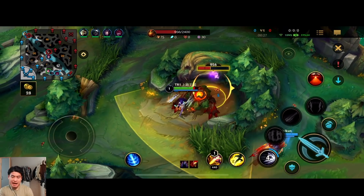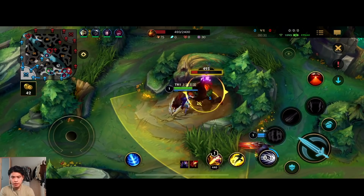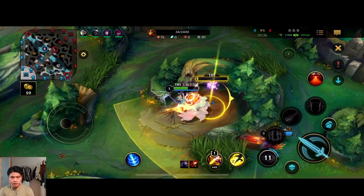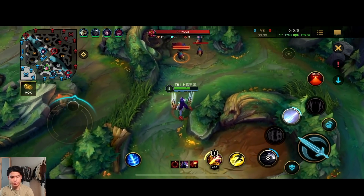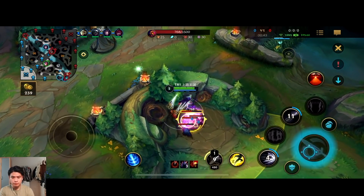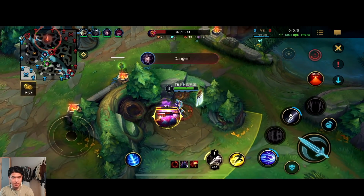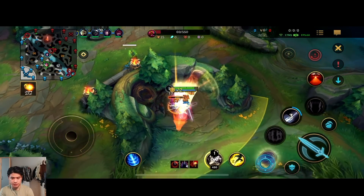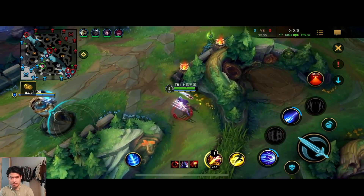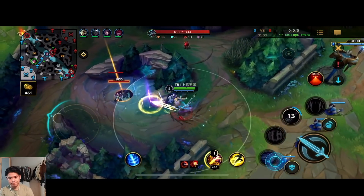For the runes we have Conqueror, Brutal, Hunter's Titan, and Pathfinder. For the skill order, you want to start with the first ability, max the first ability, then max the third ability, and lastly the second ability. You start with Q, then E, and then you can take another point in Q or another point in W.